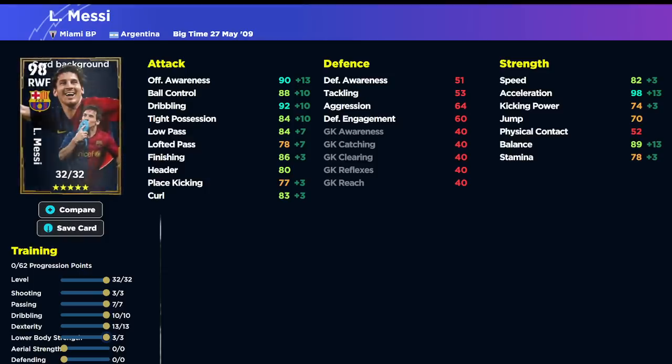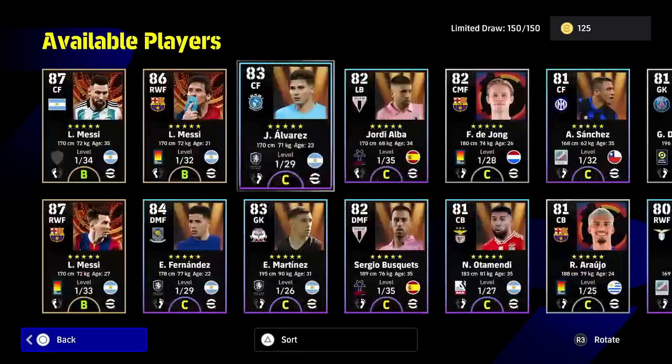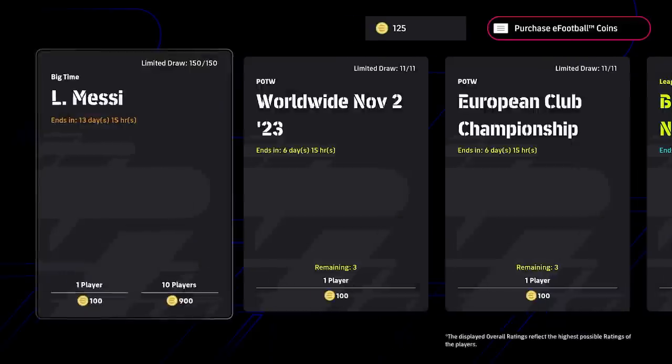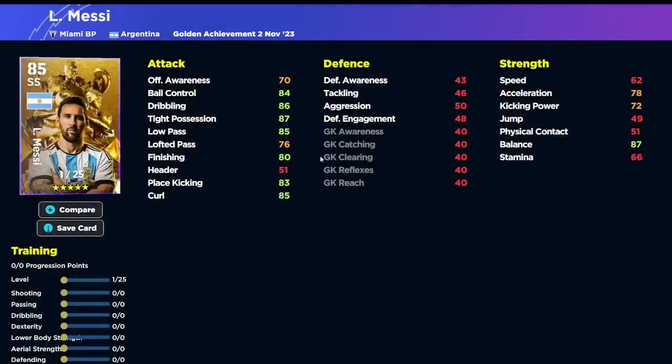We also have another bunch of cards in this 150-player pack — Alvarez, Jordi Alba, Busquets, Fernandez, Martinez, Adamendi, Sanchez — we'll do a video on them. For the free Messi, his stats are not great: that speed at 62 is a killer and he only has 25 levels. Even training him as a center forward you can get balance to 97 and acceleration to 88 with the boost, but speed is a concern. You can still get 88 finishing and 87 low pass, so it's actually a fairly decent card for a free card, just the weakest of the bunch.